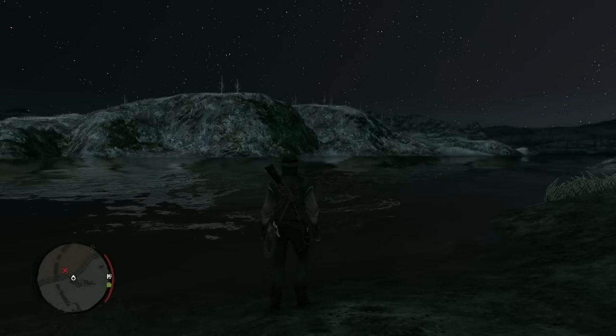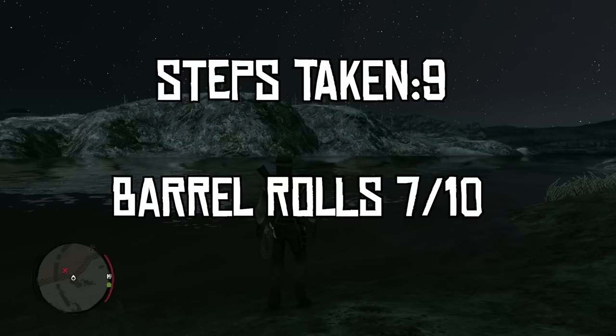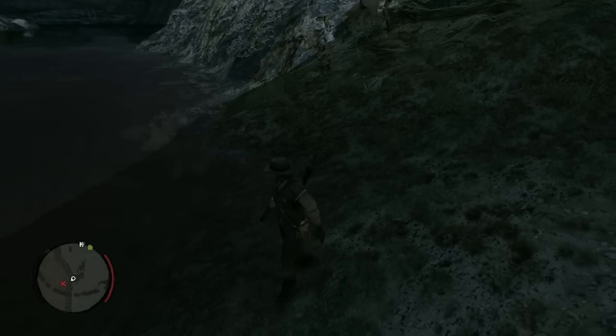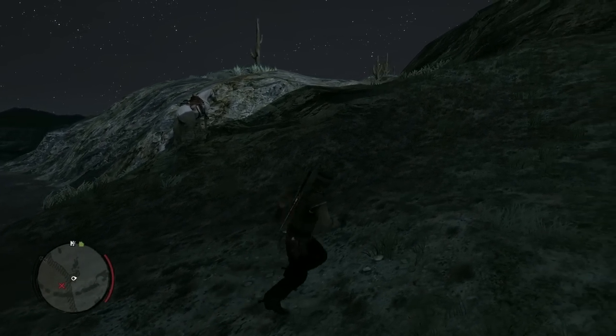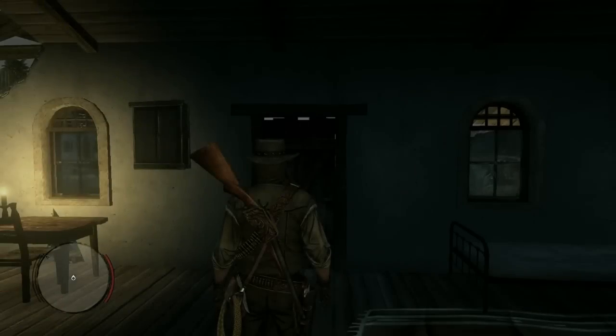We have done it. I have crossed Red Dead Redemption 1's entire map in nine steps. It's got a nice ring to it. Here we are, in the water — we've done it. I can walk now, finally. It feels so weird to actually be able to play the game normally. The amount of gymnastics I had to do. But yeah, that was me crossing Red Dead Redemption 1's entire map in the fewest steps possible.